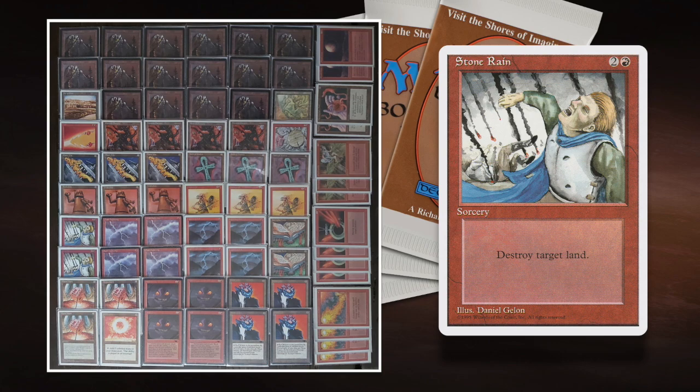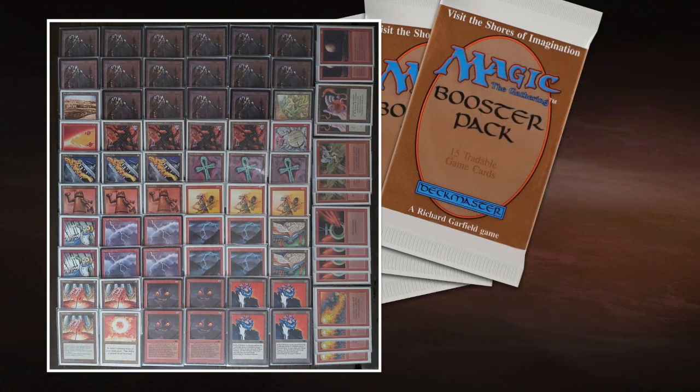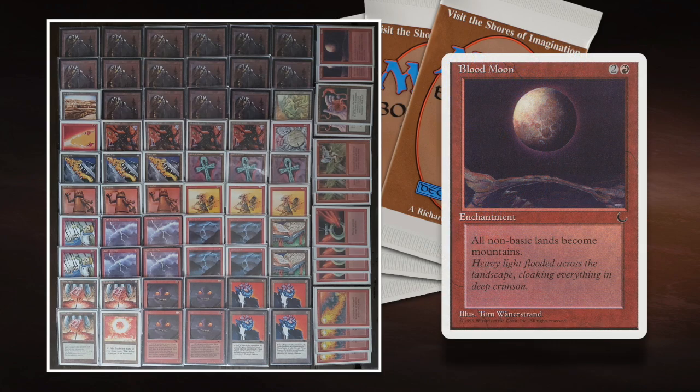In general, when playing against other players in old school, they tend to have a very greedy mana base and want to play with a lot of colors, splashing in those restricted cards. And then it really pays off to play with Blood Moon. One of the things I love about Blood Moon is it takes care of Maze of Ith, Mishra's Factory, Library of Alexandria. It's not just a card against a greedy mana base — it also works against all those special lands you see a lot in old school. You need weapons against non-basic lands in old school.